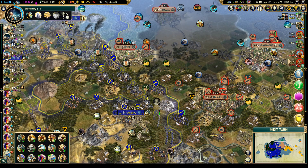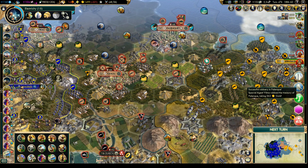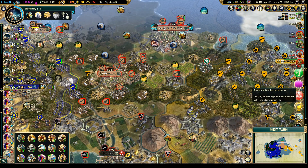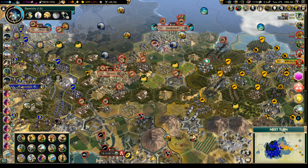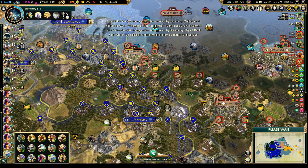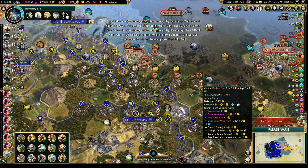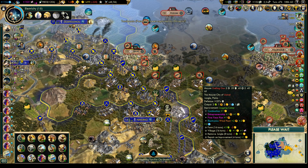Next turn. Decal healed back up and they're advancing with the fusiliers - quite a few units there. We might have to pull back a bit. Oh, and we got the Eiffel Tower! Great - it reduces boredom in all cities and new policies cost 10% less. We should get another policy in seven turns.